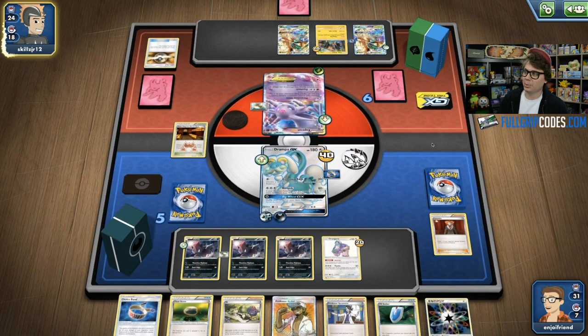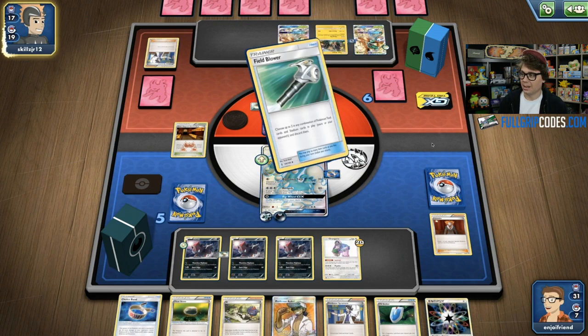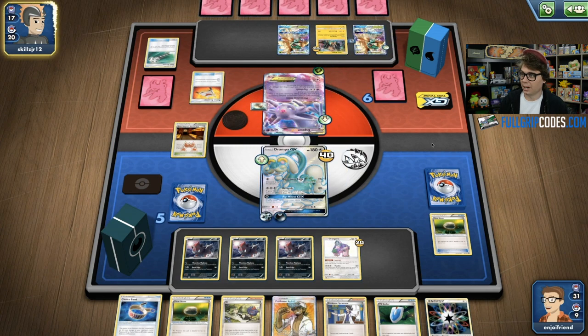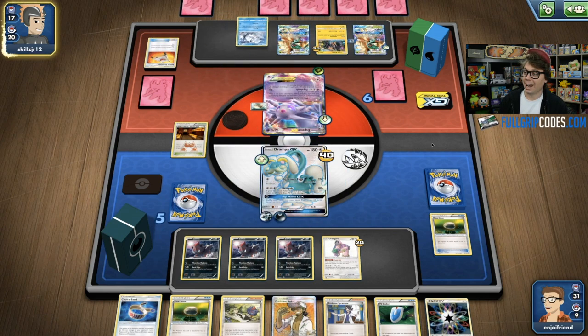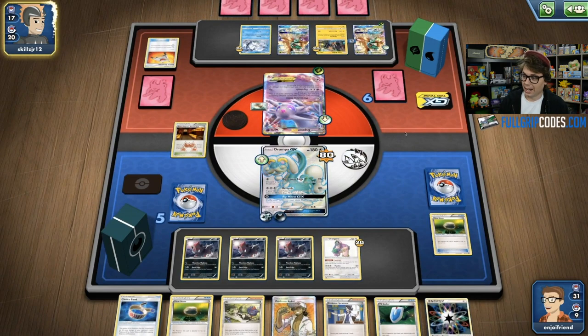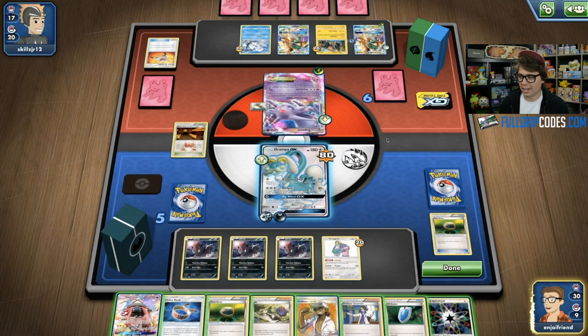We see Sam giving me the frowny face. He's got the Tapu Koko promo with its Flying Flip attack, able to deal 20 damage to all of my Pokemon. He knows that if he gets a third DCE onto that Tapu Koko, he can Flying Flip my board, use Decidueye's Feather Arrow to knock out a Zorua and take a prize. But he's already down two DCE — discarded one earlier, and I was able to target down and get rid of a second. He benches an Alolan Vulpix. With four bench Pokemon, Zoroark is going to be dealing quite a bit with Mindjack.